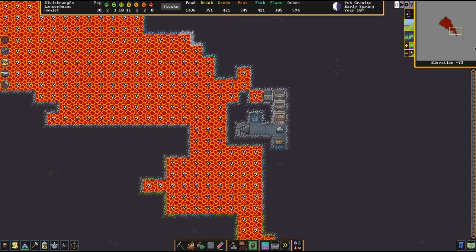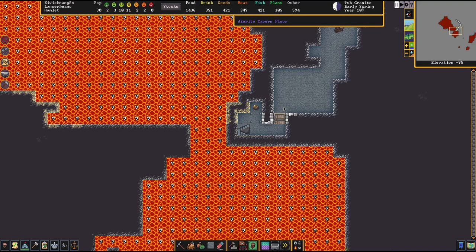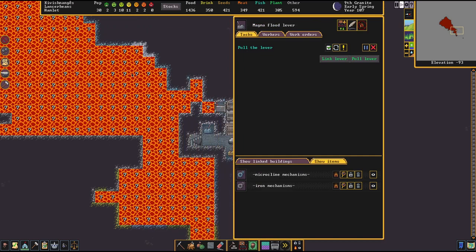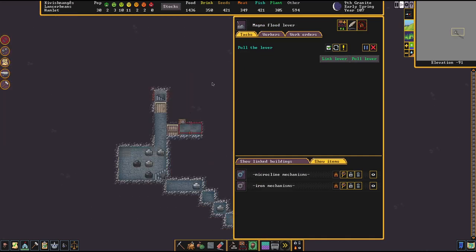This is level negative 93, negative 94. We've got some iron grates underneath, and then at negative 95 there's just a little area for evaporating the extra magma, so you don't have to do anything with the leftovers. What you do is tell the dwarves to pull the lever, and then wait for that to happen.